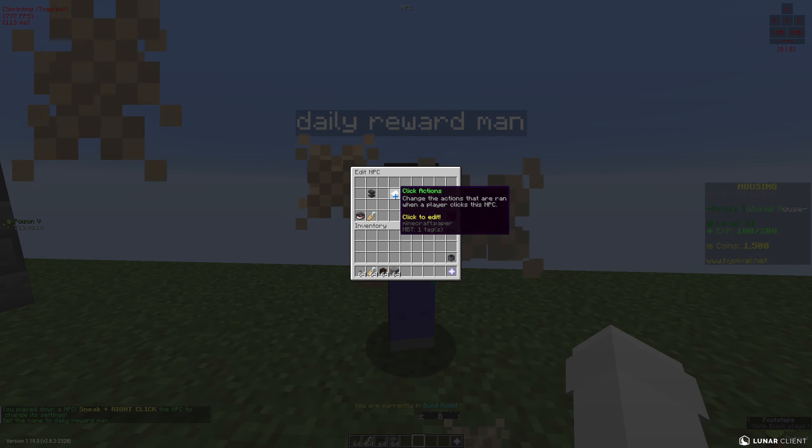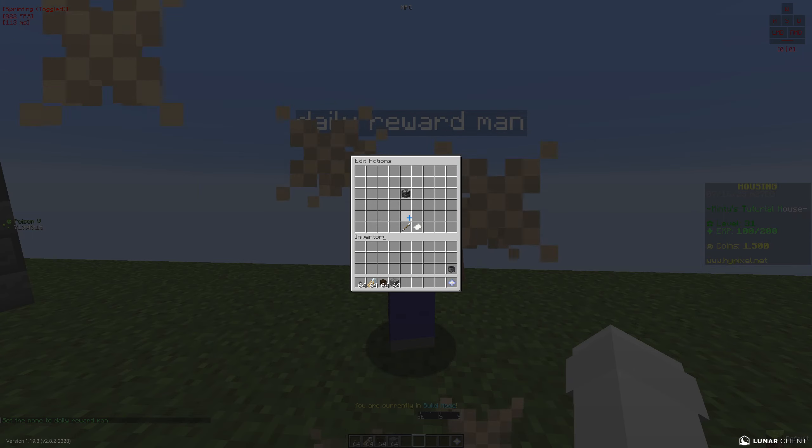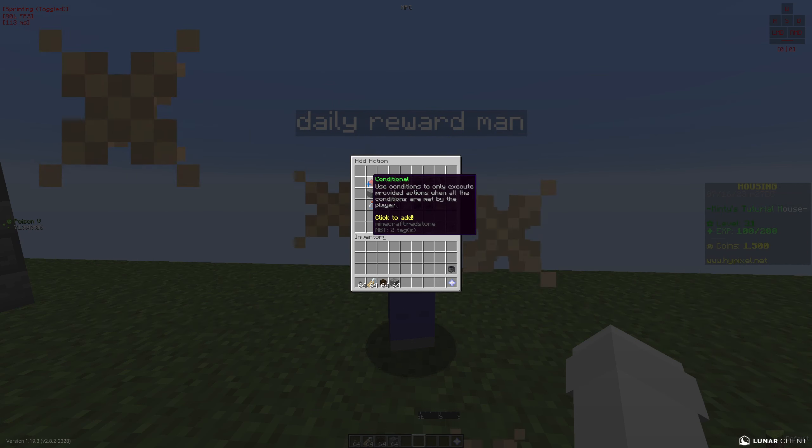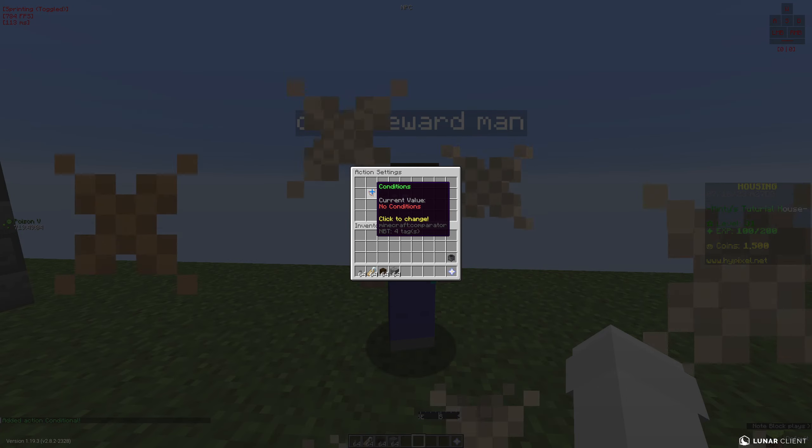In edit actions you're going to add an action. This depends on whether you want new members to get less rewards for their first claim — that's what I'm going to be covering. If you don't want that, just put one conditional, which is the second one. The first one I'm covering is for new members.